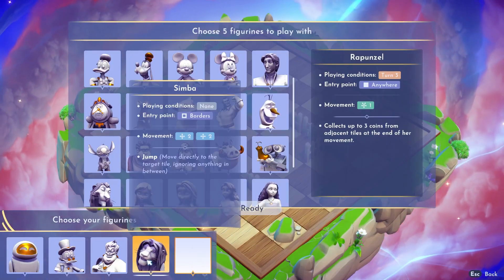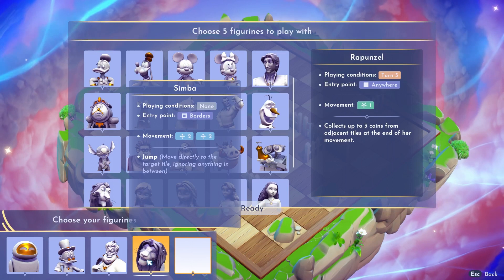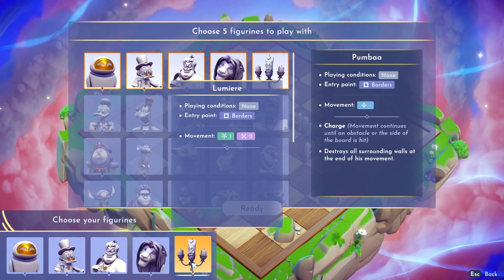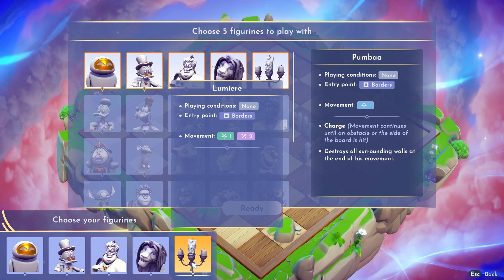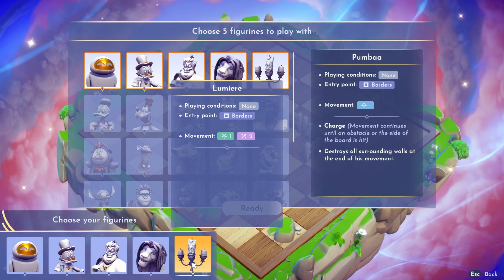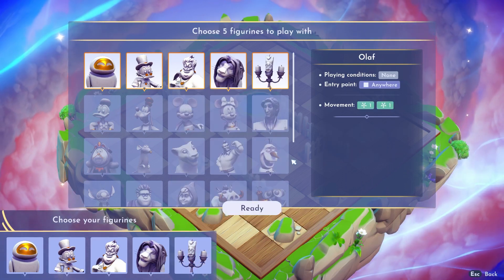Our fourth will be, surprisingly, Simba. He can move 2 squares twice in a vertical or horizontal direction. He has gotten me out of so many troubled plays, I swear. Finally, and this might be another surprising character, Lumiere. This is because he is one of the most flexible characters, as he can move 1 square in any direction and then 2 squares diagonally. So he can move very fast around the board while grabbing all the coins in his way.